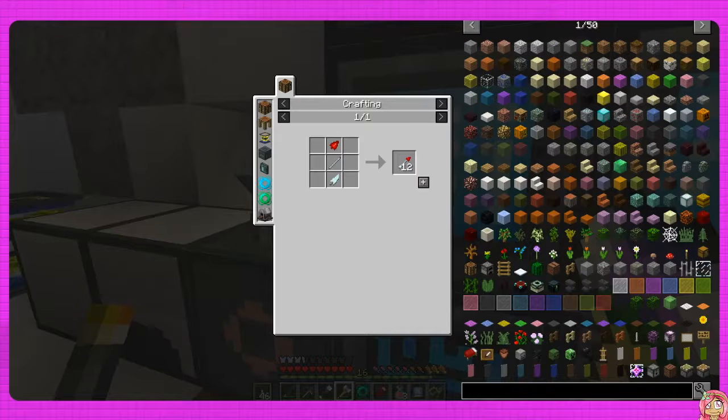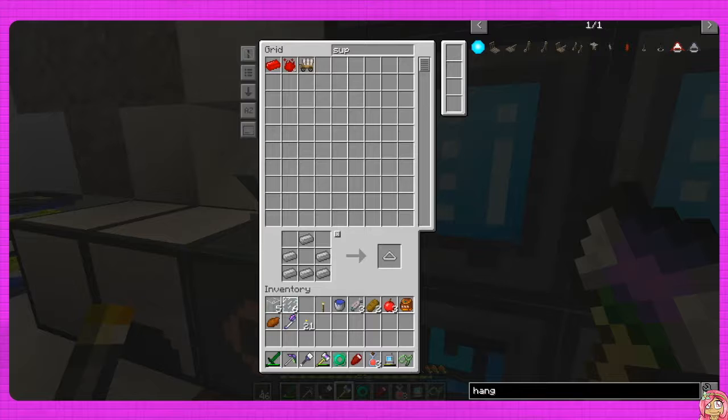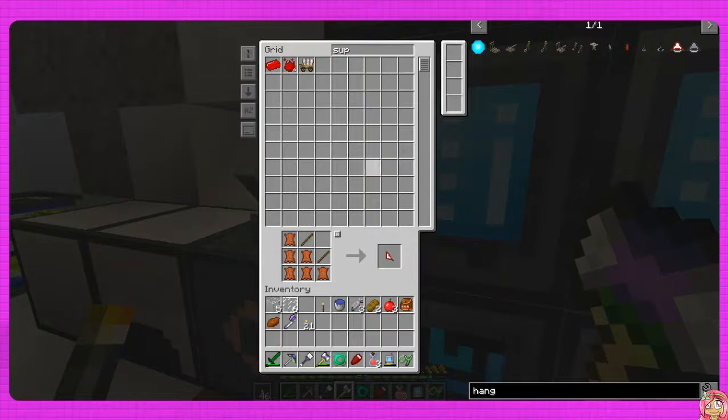If we do the hang glider - I don't know, it seems like we already did it, but I guess I'm thinking of another pack. I'm pretty sure we haven't. So we need scaffolding, which is easy enough as long as I have the iron. I say easy enough, but you never know. And then sticks and leather, which I should have.